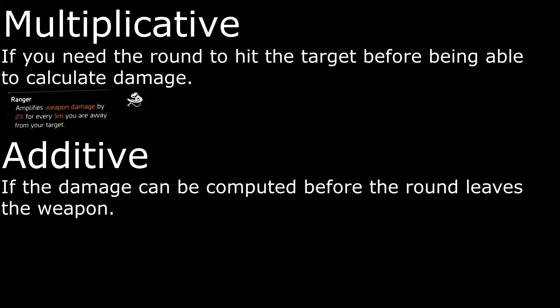Take a weapon talent like Ranger. It says it amplifies weapon damage by 2% for every 5 meters you're away from your target. First of all, it has the word 'amplify' in it so this is multiplicative, but there's also no way for the game to know how far the target is from you until the round hits the target — therefore this type is multiplicative.